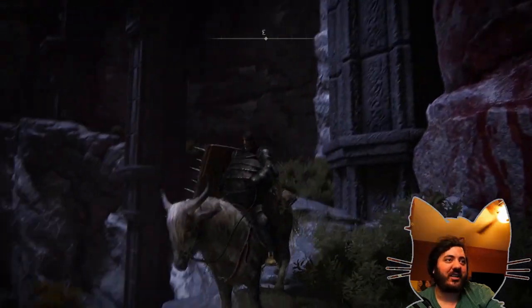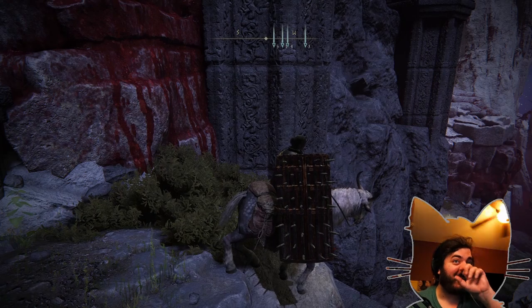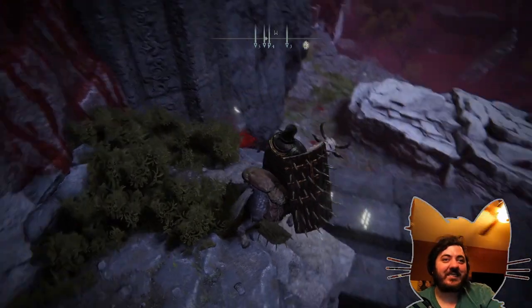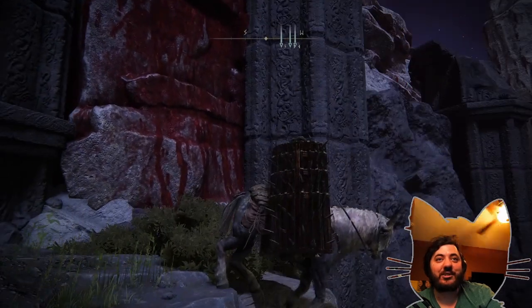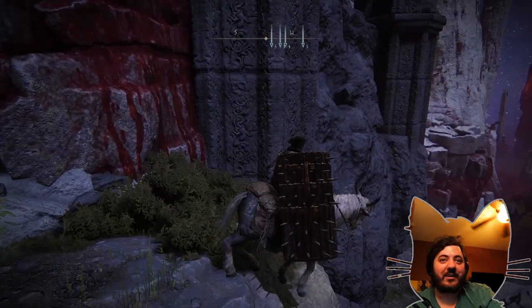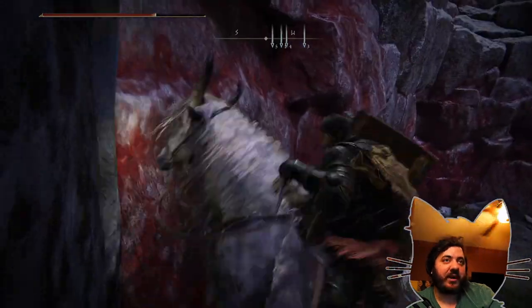Patch 1.04 came out and destroyed one of the old ruined farming areas in Mohgwyn. However, while you may not be able to jump across that little platform and get over to where you used to be — up to the jump at the top of the rocks and jump off — there is a brand new area that someone found that makes it even easier. It's even closer to the gray spot.